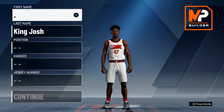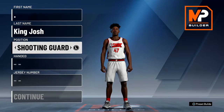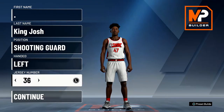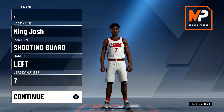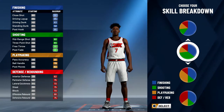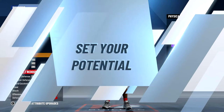What's up guys, it's King Josh back with another video. Today I'm going to show you the guard build I'm going to make. If you've been staying updated with my videos, you know I made the two-way slashing playmaker, but I'm not going to make it anymore. We're going to go with shooting guard, and for the pie charts we're going with shooting and finishing. For the physicals, since I'm going to be running at point guard on this build, I'll choose the first physical profile with high speed and high acceleration.